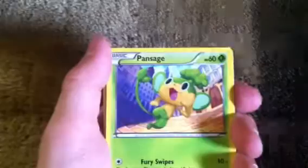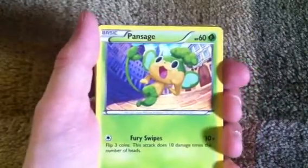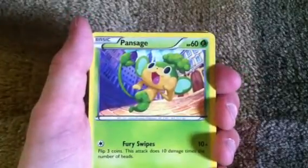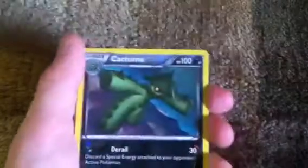Pansage! If you watch the Pokemon show, he's in it. I like Pansage a lot. Fury Swipe — flip three coins, this attack does ten damage times the number of heads. His HP is 60. Good card.